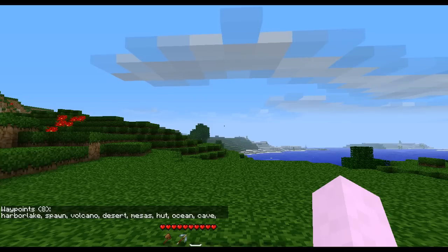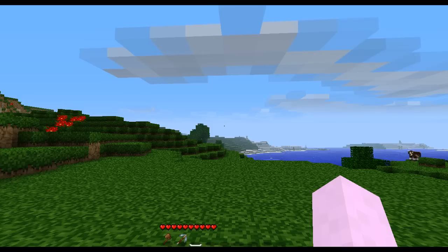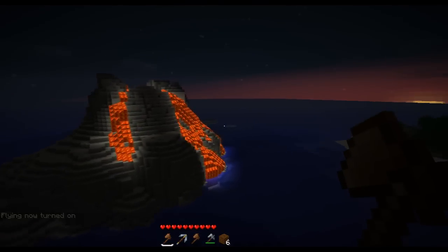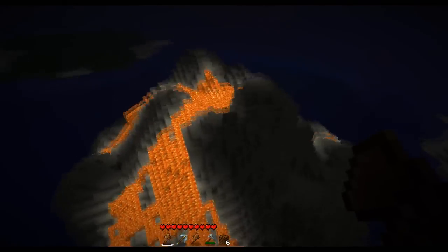Right now I have Harbor Lake, Spawn, Volcano, Desert, Mesas, Hut, Ocean, and Cape. If I want to go to any of those locations instantly I just type go to and then the name, and then I'm there. It makes it really convenient to travel around as you're building different features — maybe you're working in different rooms and want to bounce around without having to travel there.